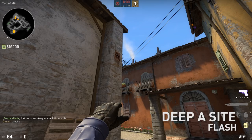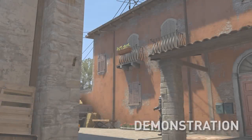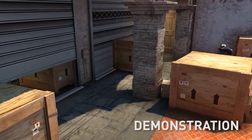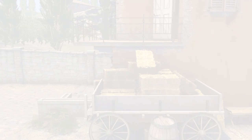This flash is for deep A site. Aim at the roof here and run until you hit the shutters below your crosshair. This is a nice deep A site flash.